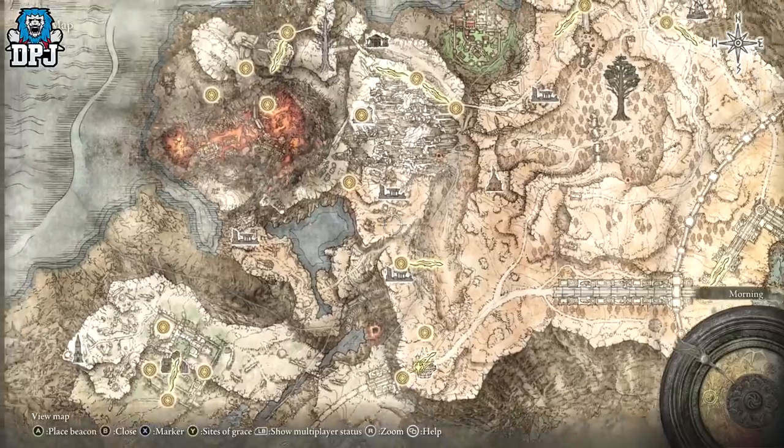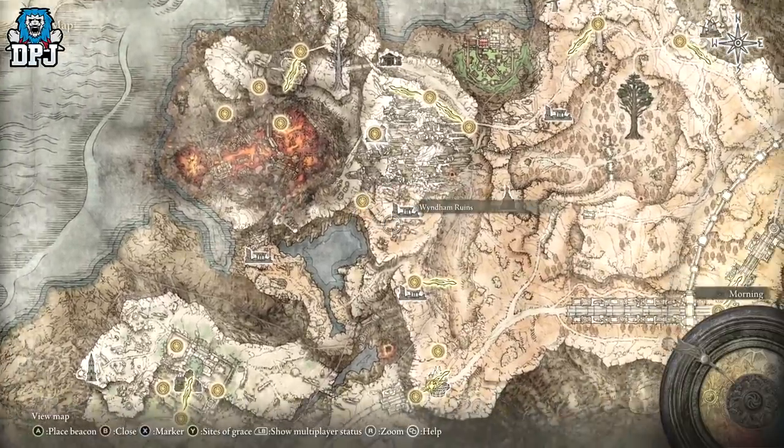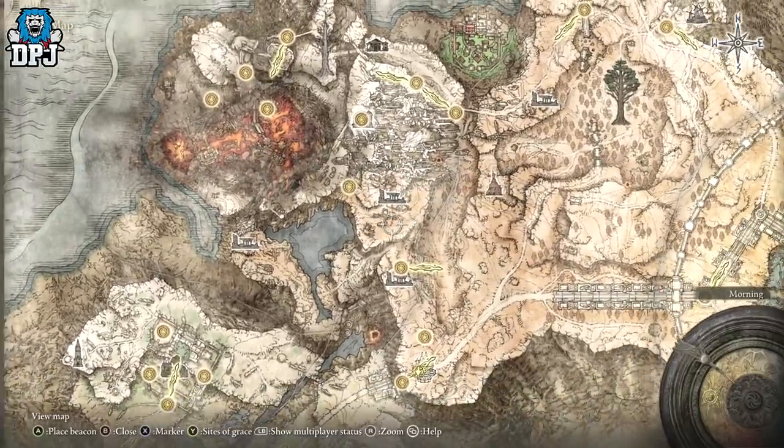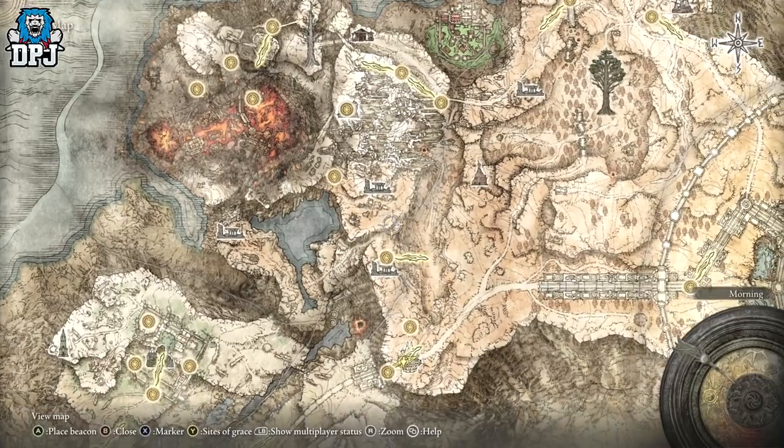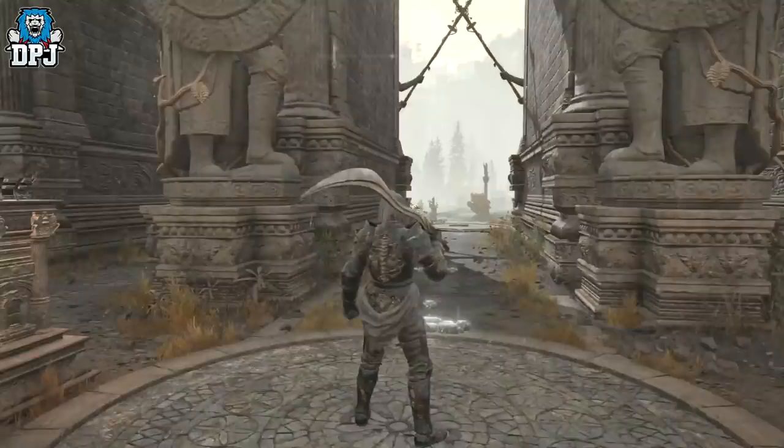But like I said, I want to do it for the people that haven't got any of these graces open. I want to figure out a location, because it is quite difficult if you don't have graces open to figure out a route around. Let me just pinpoint right there on the map — we should run past these couple of graces anyway, so we should be good.